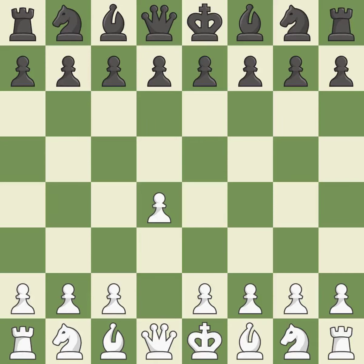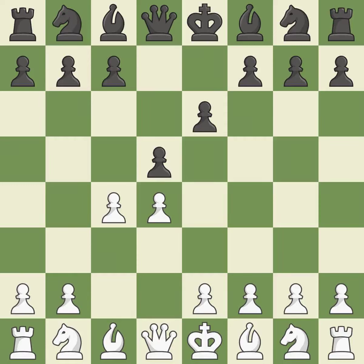Opening with the Queen's Pawn. The move d5 establishes control over the e4 square, frees up the light-squared bishop, and builds a presence in the center. A wing pawn is available in the Queen's Gambit to attack the center and divert black's attention away from the e4 square. By using the e-pawn to protect the key d5 pawn, e6 rejects the Queen's Gambit. Nf3 supports the d4 pawn and puts pressure on the e5 square. Nf6 develops the knight, supports the d5 pawn, and controls the e4 square.